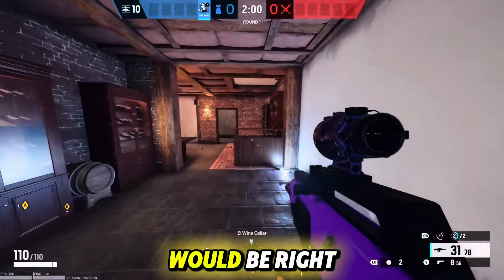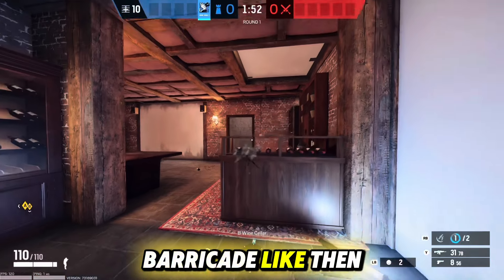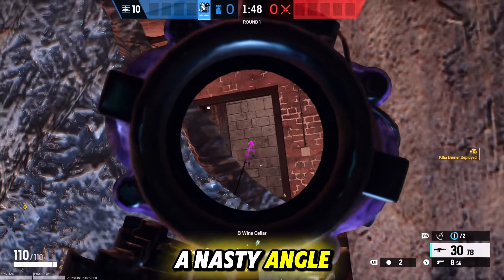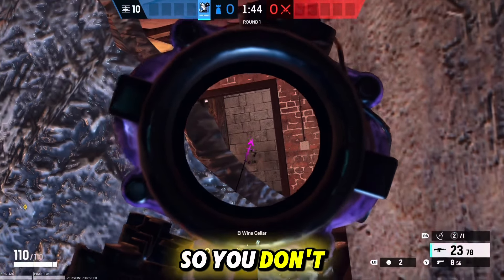Another great wine cellar barricade spot would be right here under the second bottle. You're going to want to throw down your barricade like so. Then again to the right of the barricade, you will have a nasty angle on the same doorway as the angle before. You could have two people playing back here so you don't get flanked from behind.